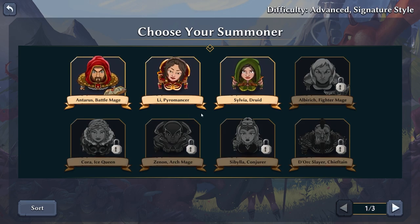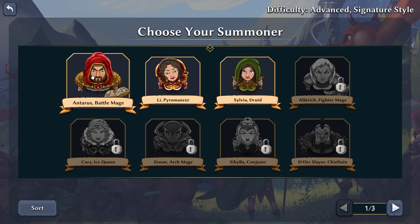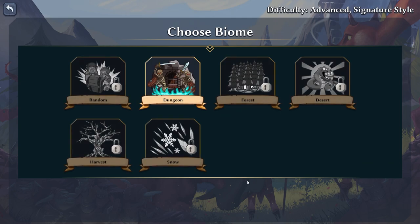Here are our summoners: we have a druid, a pyromancer, and a battle mage. We'll stick with the battle mage. Taurus — adept at swords and sorcery — the battle mage deflects enemy magic attacks while his own empowered spells send enemies flying into traps and the waiting combo attacks of his allies. He has lunge, spell block, and his damage spells get knocked back. Let's push forward — we're in the dungeon.